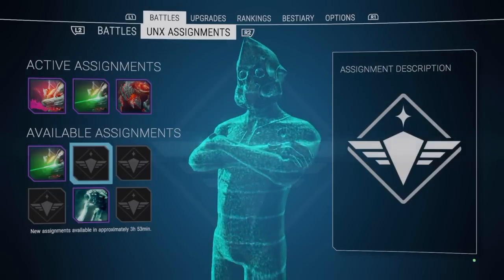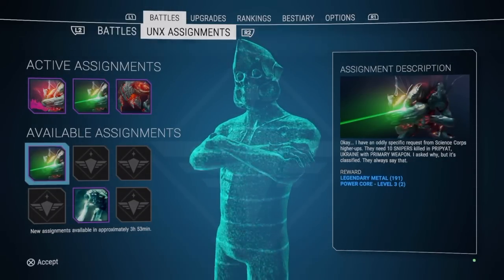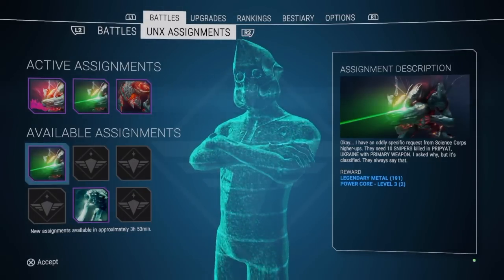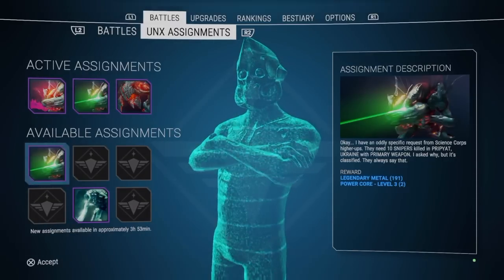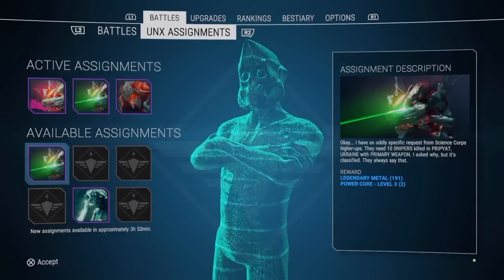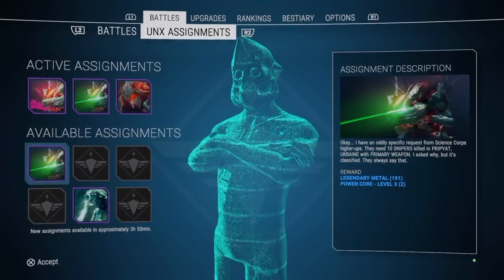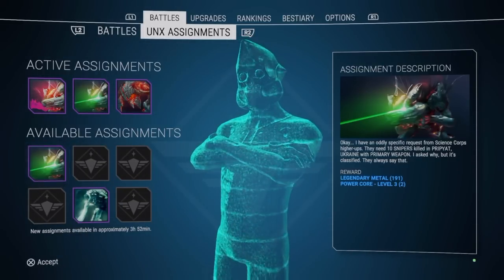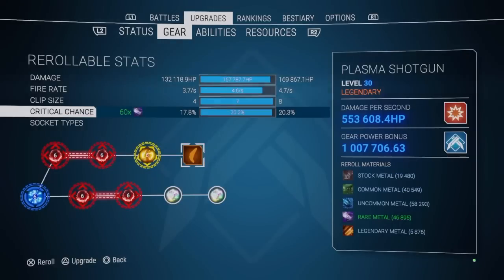Another good way to get legendary materials is through assignments. For example, completing one assignment rewards you with 191 legendary metal and two level three power cores. Power cores — the red ones — are the damage cores, and you always want a lot of those. Legendary metal you always need to re-roll your sockets on your guns. I'm constantly empty on legendary metal because I'm always doing it — I've gone from 200 all the way back up to almost 6,000.